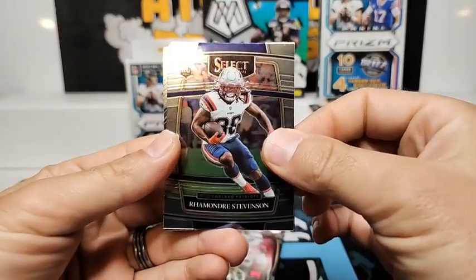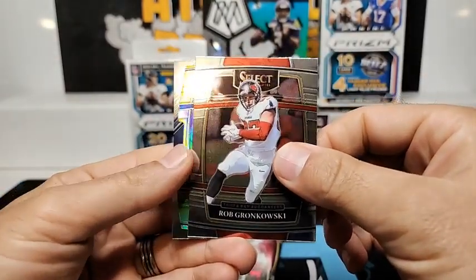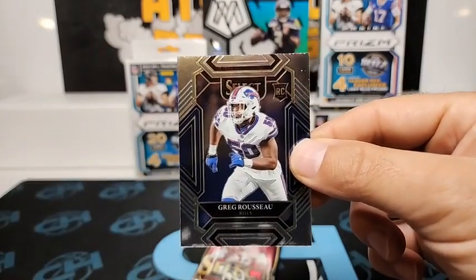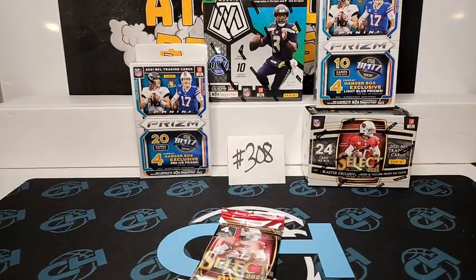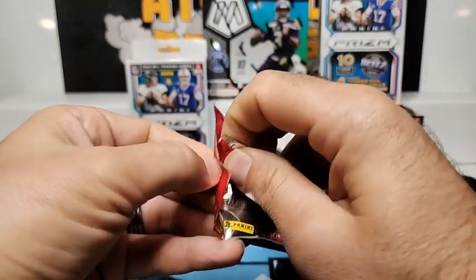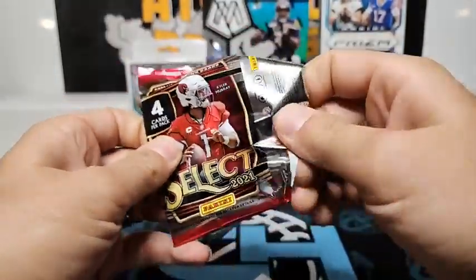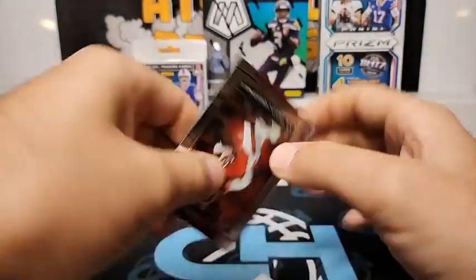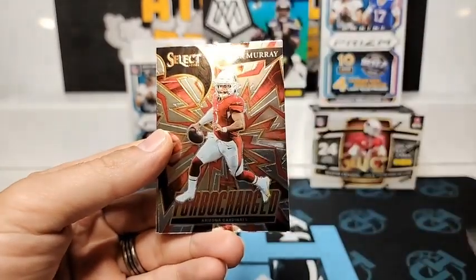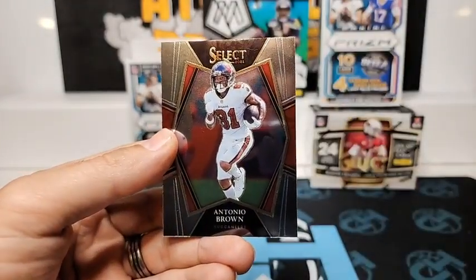Madre Stevenson concourse, Rob Gronkowski, green and yellow concourse Josh Allen for the Bills, and Greg Russo club level. Joe Tryon, there's a Jamar Chase concourse for the Bengals, turbocharged Kyler Murray, Antonio Brown.